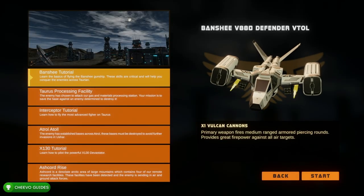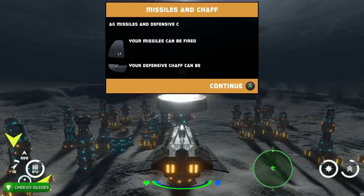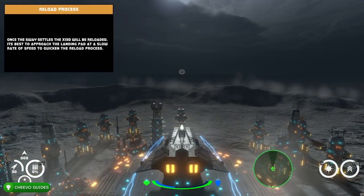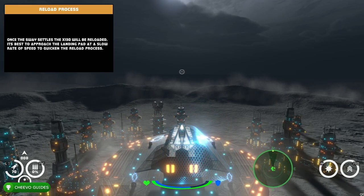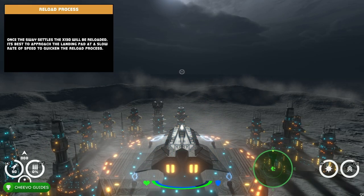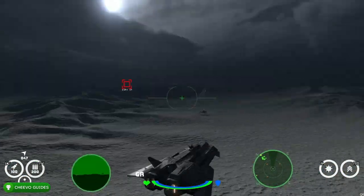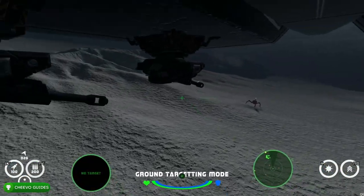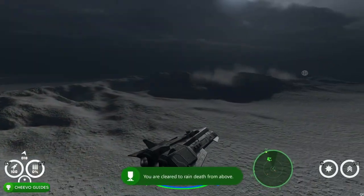At this point we have completed the achievements related to two of the three aircraft. Our last aircraft is going to be the X-130. We're going to start with the tutorial again. I recommend paying attention — you'll need to press A over a building to recharge your ammo. We're going to end up using the cheat so we won't need that feature, but we won't activate it until we get into the main mode and out of the tutorial. Just finish the tutorial for this aircraft.